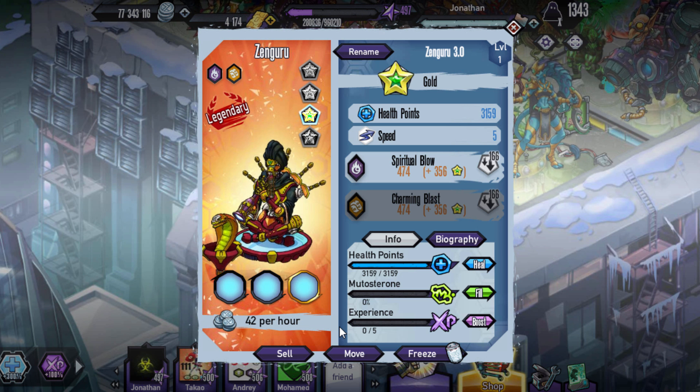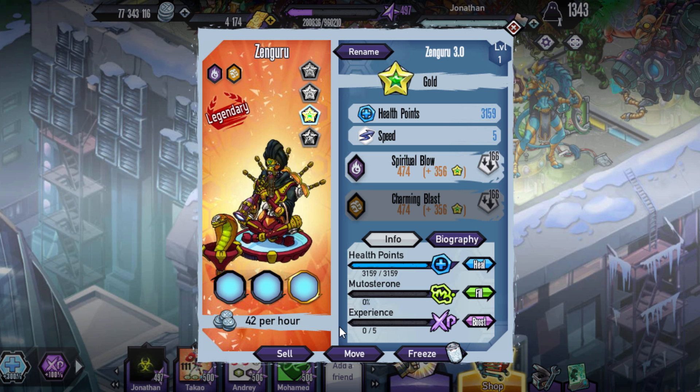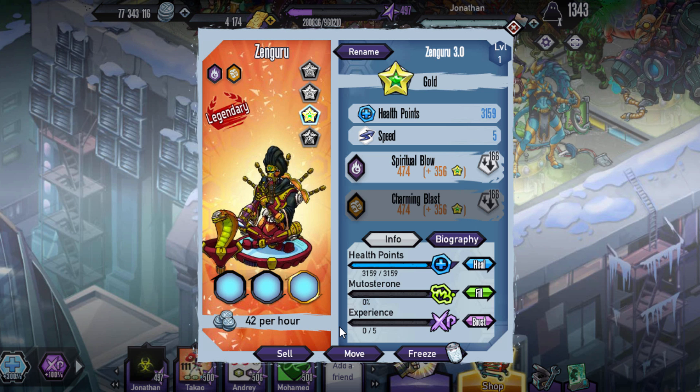Speed's going to be 5, so it's almost a tank — not the best tank. But you will need it for the bingo. Spiritual Glow is the first skill, Charming Blast is the second, and then Cursed is the ability.